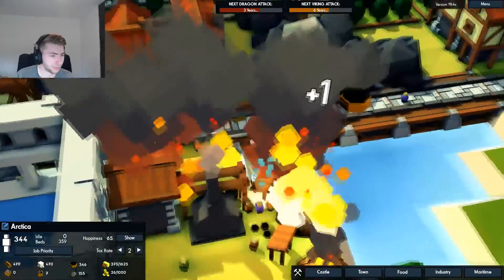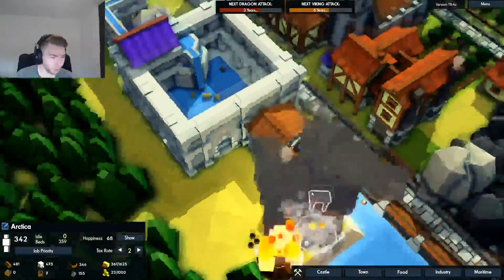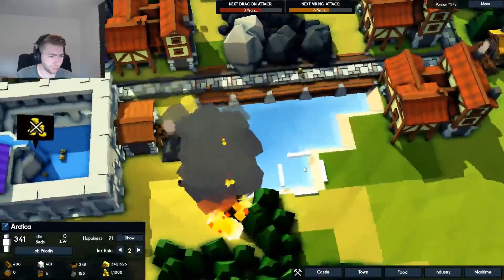Well, that's not good. Although, I'm pretty sure isn't there a well nearby? There should be a well... there's one right there. Okay, I think we're okay — we're good, except the forest fire.